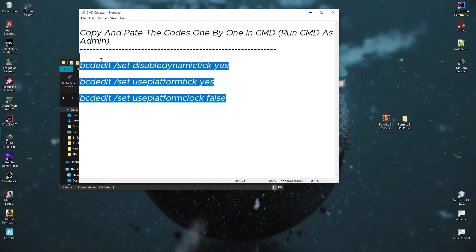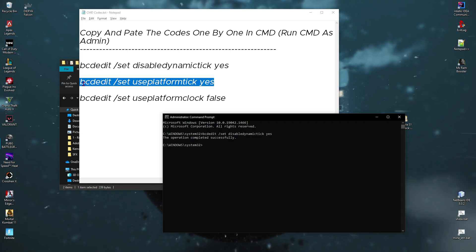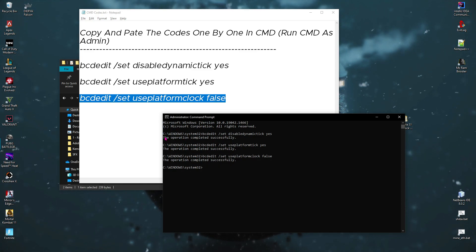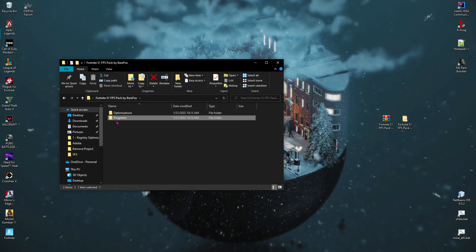Next is CMD codes. In here you'll find three codes — just open up your Command Prompt as administrator, then copy all of these codes and paste them in. Once done, it says 'The operation completed successfully.' Just close your Command Prompt and close this as well.